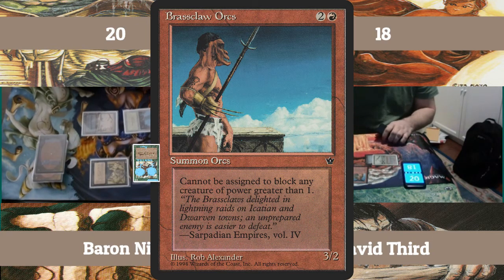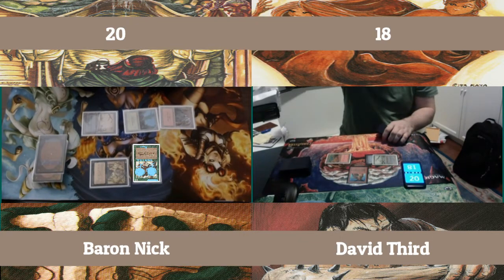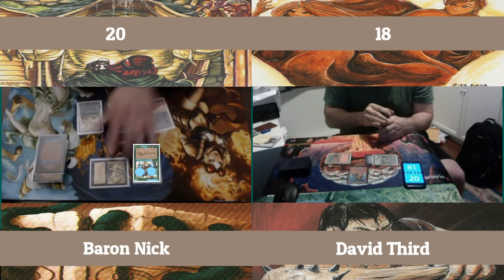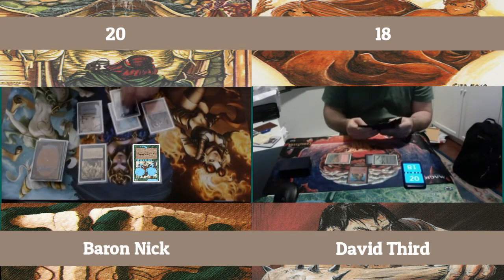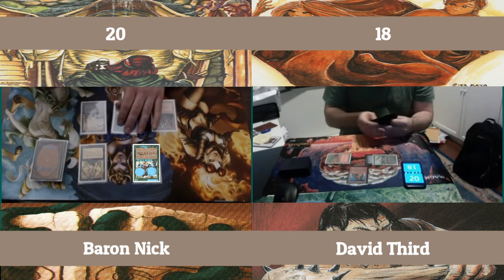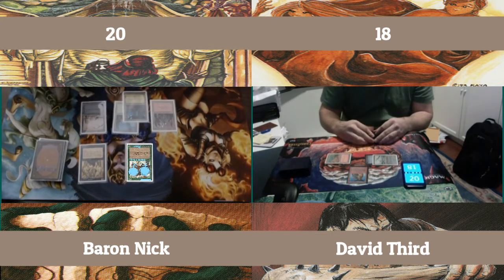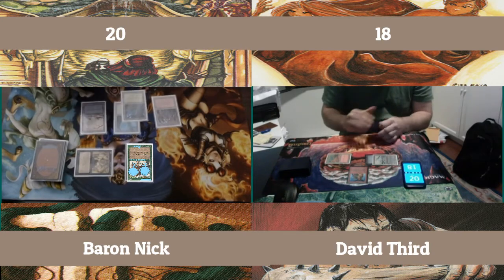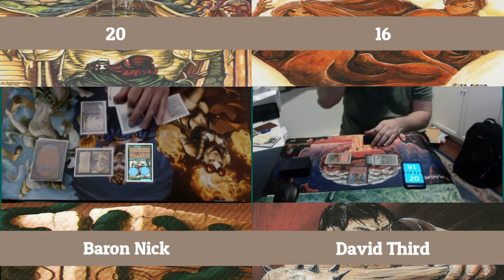Brass Claw Orcs, 3-2. Can't block anything with a power greater than 1. I guess I'm not worried about that. My Mummy could walk right past him, or my Mummy could block him and trade off. Or I could even use the Buds to make it just hit me for 1, and just keep getting through for 2 with the Mummy at this rate. So I can handle that.